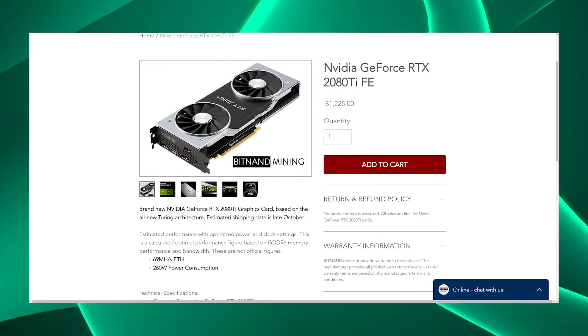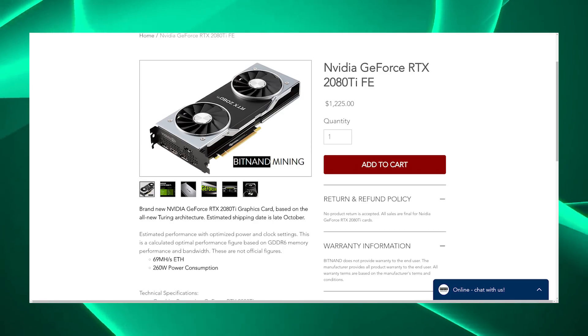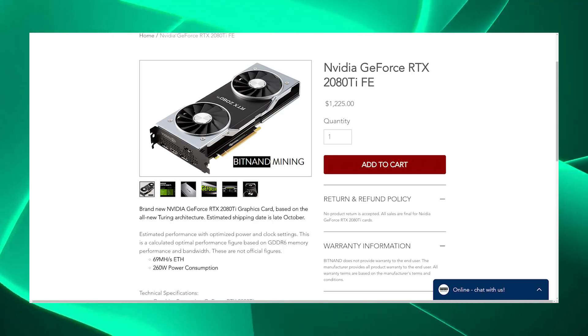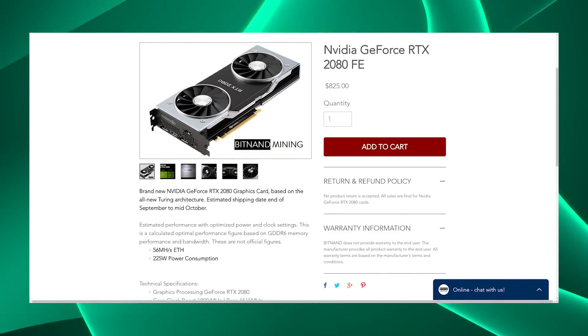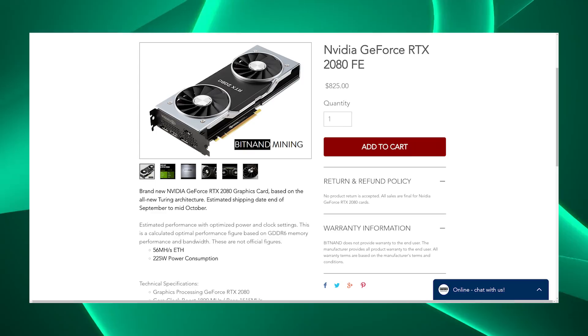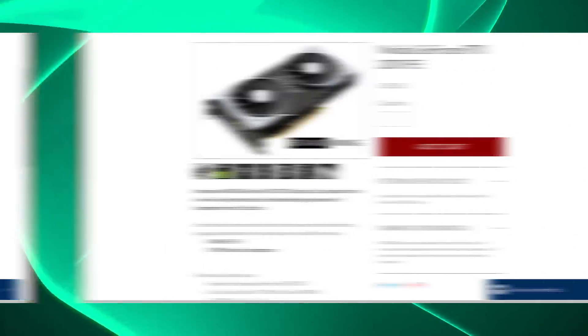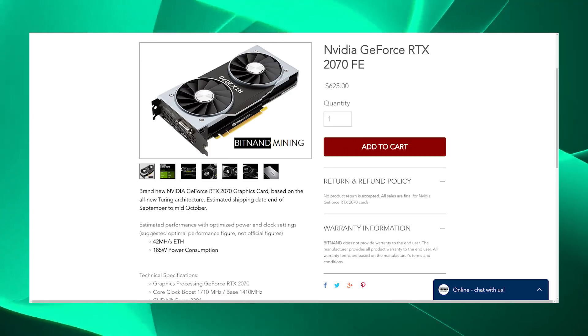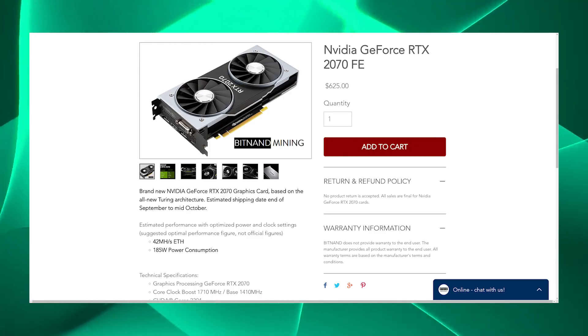While the GDDR6 on RTX 20 series cards offers about 25 to 30% better bandwidth than GDDR5, we might not get 25 to 30% better mining performance due to latency concerns. As a rough estimate, the 2080 Ti's Ethereum mining performance should be around 69 megahash, the 2080 should get about 56 megahash, and the 2070 should get around 42 megahash. These estimates are based on anticipated GDDR6 memory performance, bandwidth, CUDA core counts, and clock speeds.